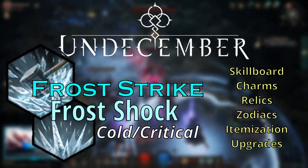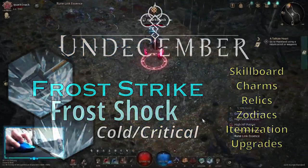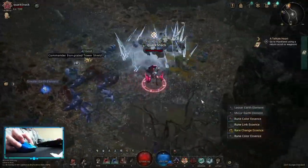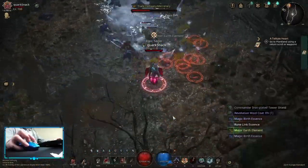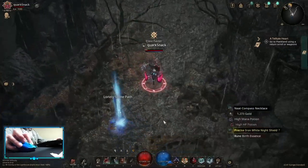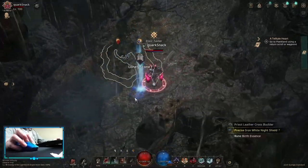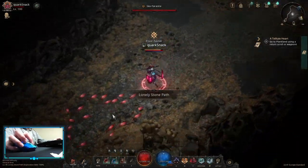Let's do a cold frost strike, frost shock critical build that focuses on ammo plus dodge rate. This one works well with barrier plus ammo, however for new players I don't suggest to start with barrier, so on this one I'm gonna pick up easy approach. Last thing before diving to the main stuff, a unique necklace called transcended hair charm makes this build much better, but about that later.